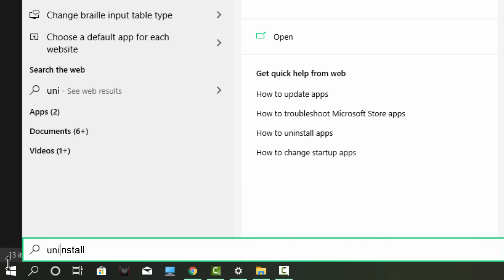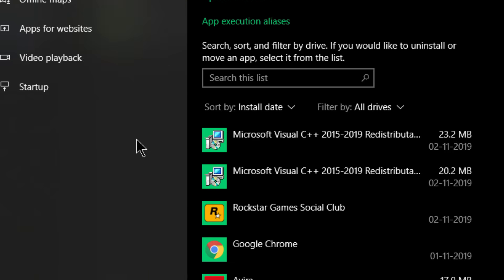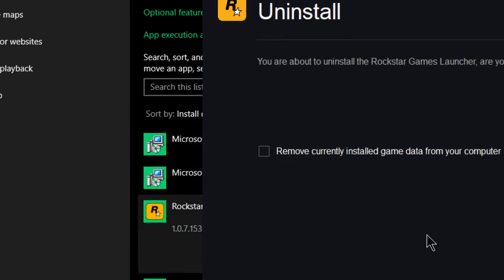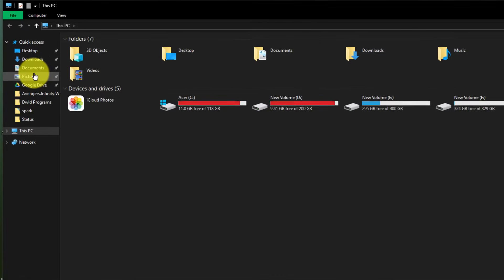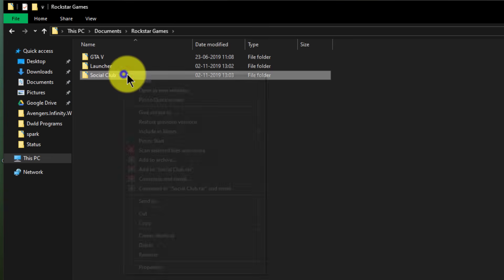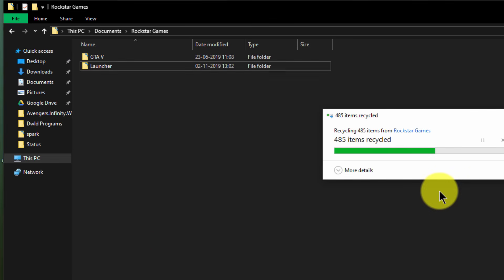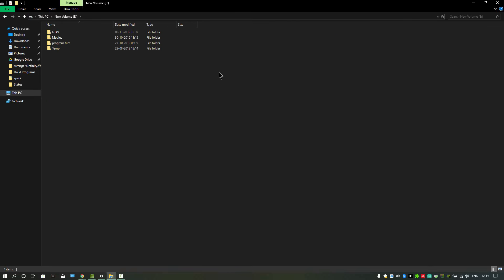First of all, you need to uninstall the Rockstar Games Launcher from your PC. After uninstalling the launcher, go to Documents, open Rockstar Games — there you will be able to see a folder called Social Club. Delete this folder from here.